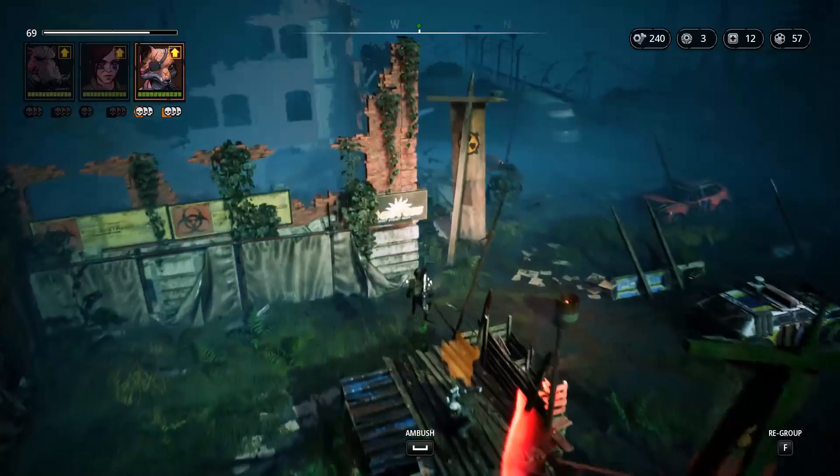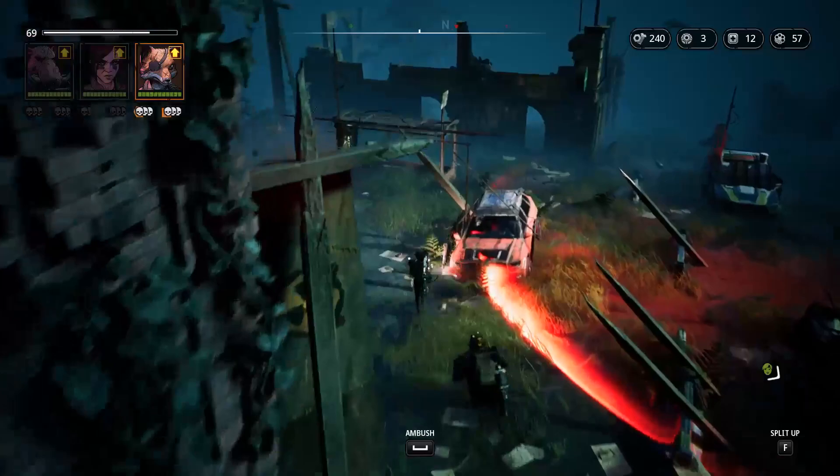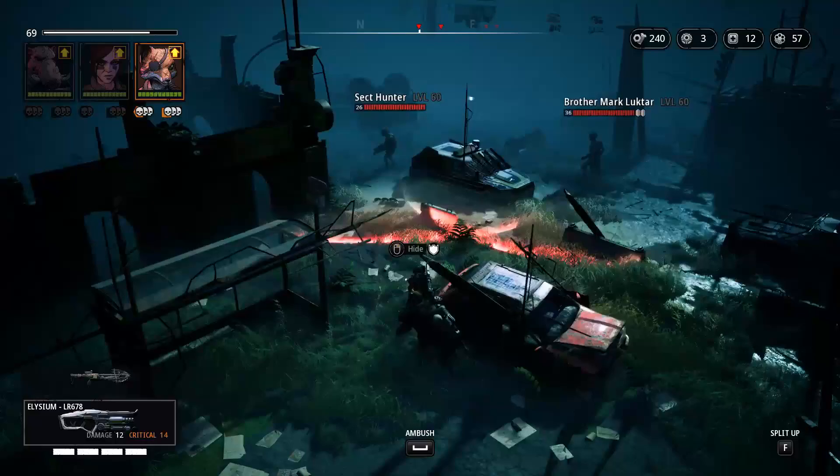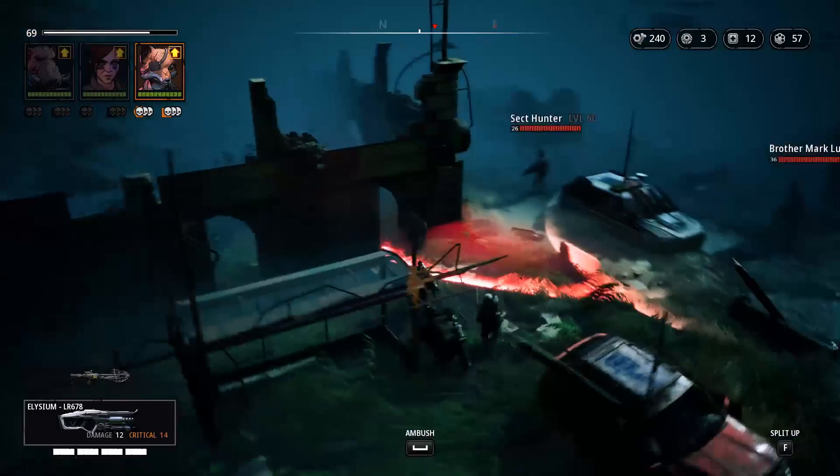Hello everyone, welcome to my guide on the sealed gate. This is the last area, meaning we are almost done. If you know about any similar games like The Mutant that are either upcoming or early access, write it down in the comments. First we have Brother Mark Lukhtar, a sect hunter, and there's another sect hunter on top of this building with plenty more enemies behind him.